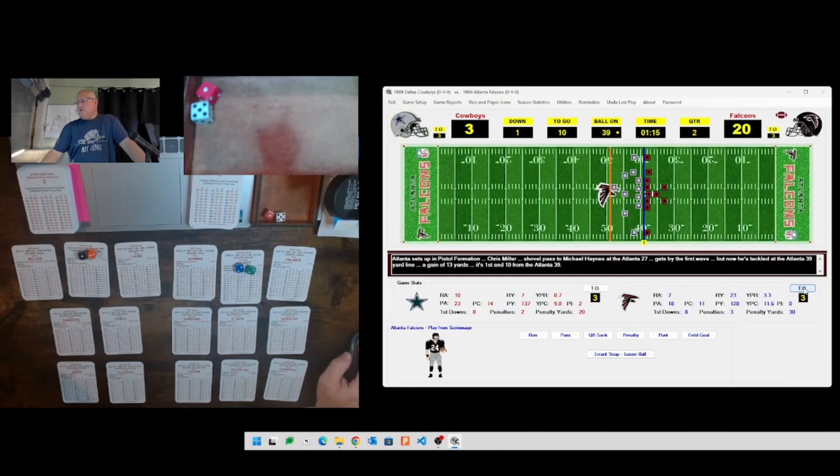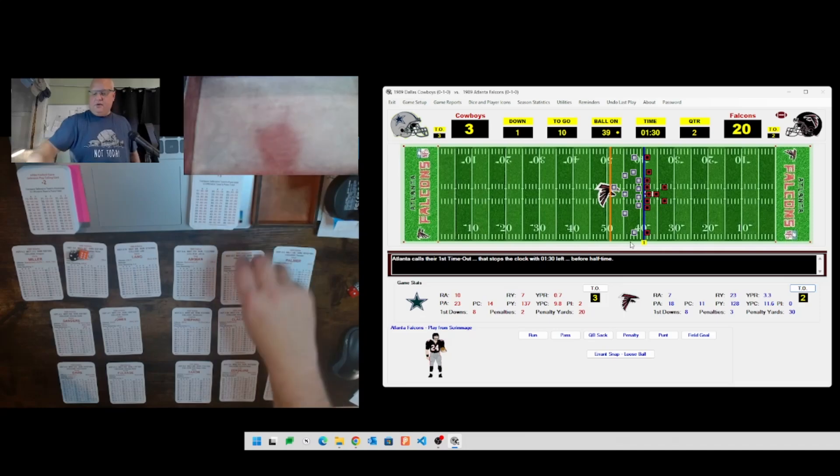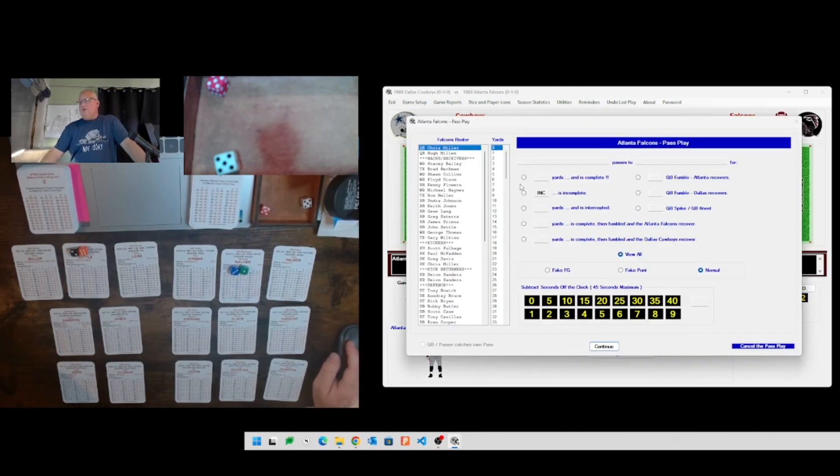Miller to Haynes for 13 yards, 30 seconds off the clock. Timeout, adding 15 seconds back - first down and ten on the 39, minute and a half to go. Going medium pass heavy and the dice cooperate - it is a medium pass. Ball carrier 26 is John Settle, who is a B on medium passes. Defense 31 is CF. Miller to Settle - rolling 55, which is a five, good for 20 yards! Both offenses coming alive a little bit here. Miller to Settle for twenty. Using another timeout.